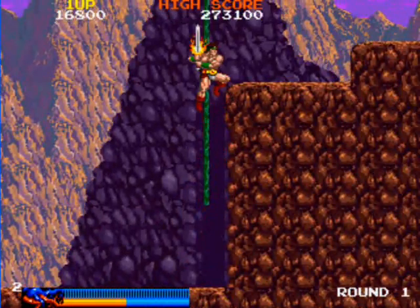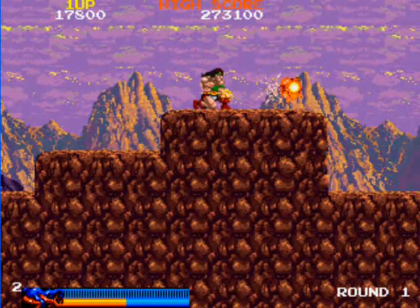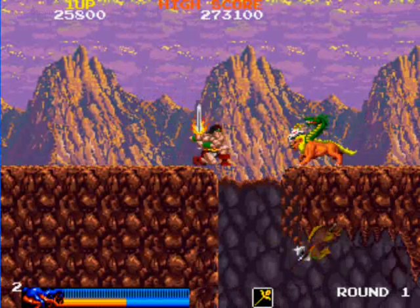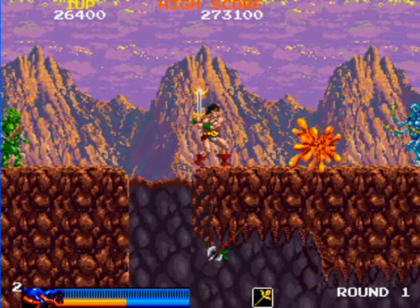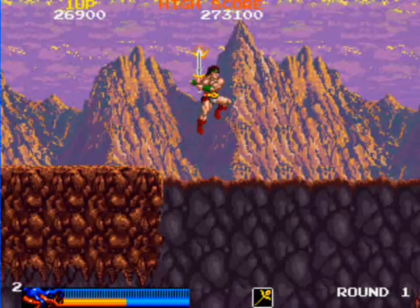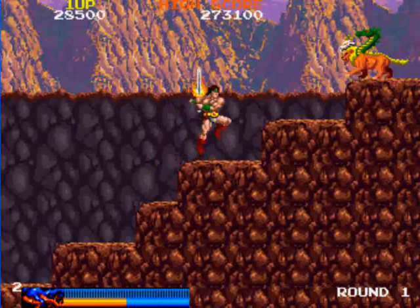Daddy's got the Flame Sword! Rastan has a couple of weapons at his disposal: his normal sword, which looks like the damn sword from Conan — and so does this one. He also has an axe, a mace — he has quite a few weapons at his disposal.